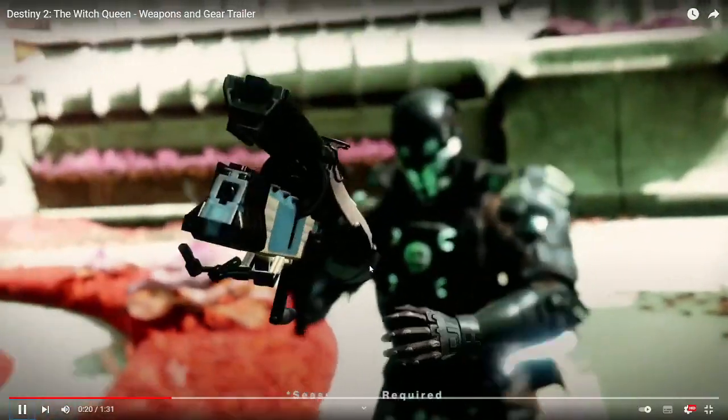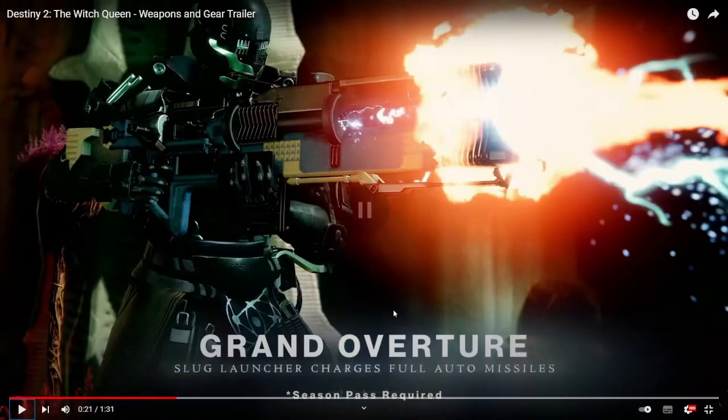Discover new exotic weapons. The first one looks like it's going to be part of the season pass — Grand Overtune: slug launcher that charges full auto missiles. I wasn't completely wrong last time when I said full auto. I wonder what weapon type they class it as — unless it's like its own unique kind of weapon, just like Xenophage is technically a machine gun but shoots like a heavy hand cannon. And if you listen to the bullets, it sounds similar to Dubious Volley, and it's shooting extremely fast — unless it has different firing modes.